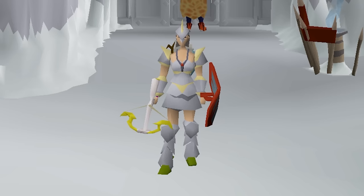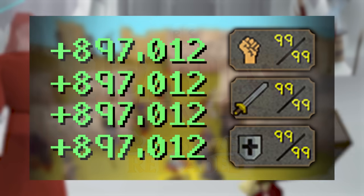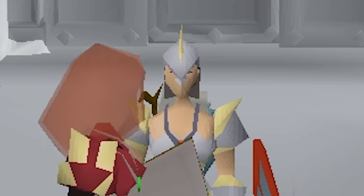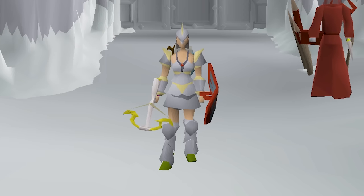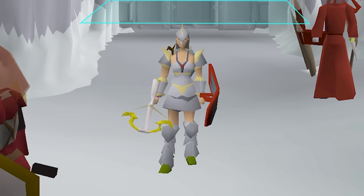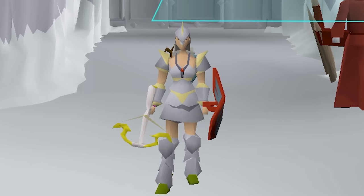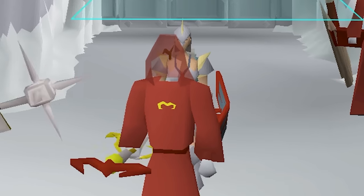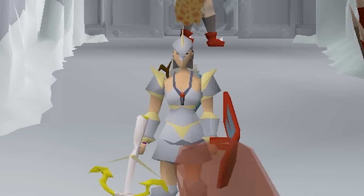Hello, hello, hello beautiful people! Welcome back to a brand new leagues video. In the last episode, we finally managed to completely ball ourselves out. We fully completed Arma, got an Armadyl Crossbow, all the Dragon Bolts, everything we could ever ask for. So in this episode, we're gonna try to get as close to the Tier 8 Relic, but also continue our PVM challenges and try to complete as many things we haven't done yet as possible. I really hope you guys enjoy today's episode, let's get right into it.